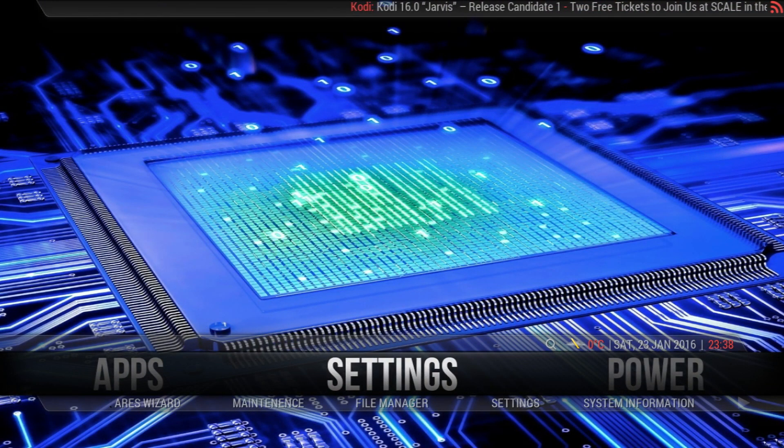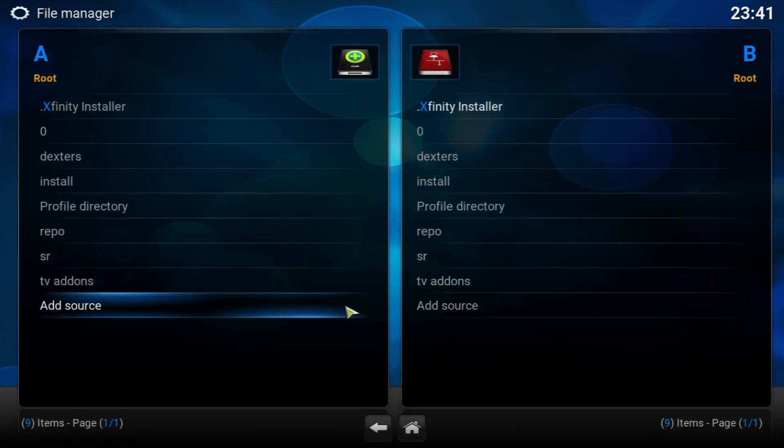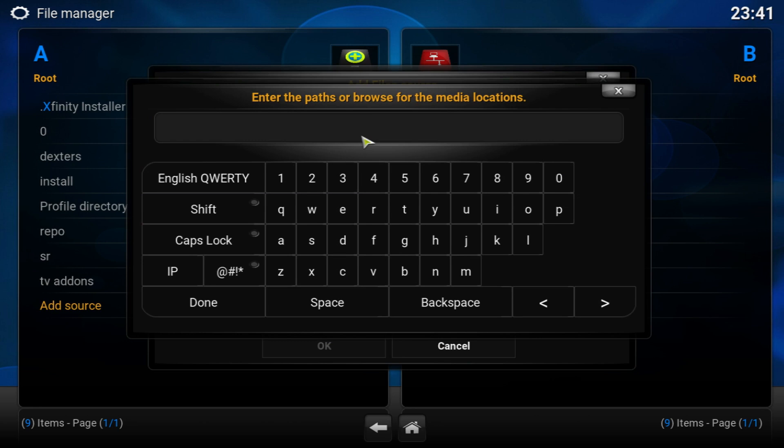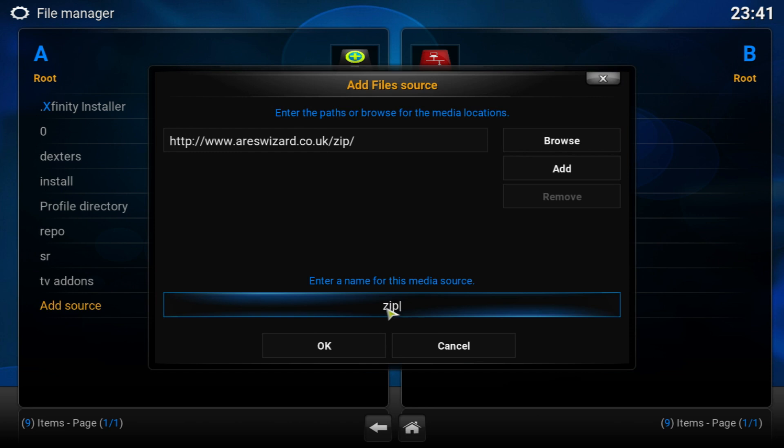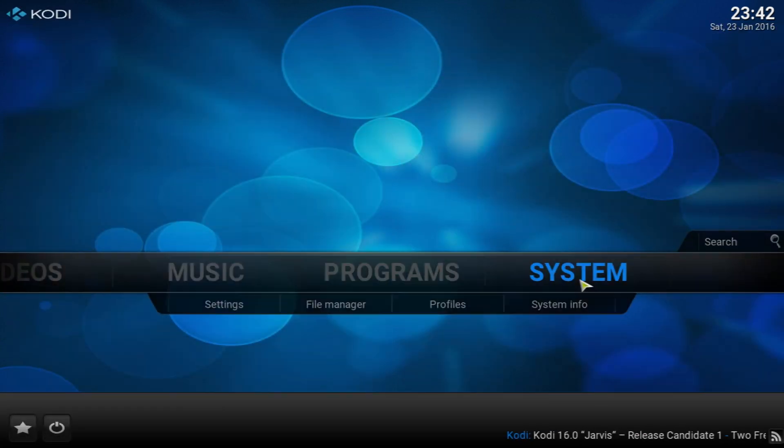I'm going to get back to the default settings and show you how to get this build. Go into Settings, then File Manager, and we're going to add a source. Click on Add Source, double-click on None, and add this source: http://www.rswizard.co.uk/zip. Pause the video, get the link from the description, and come back. Click Done and name it RS Wizard — put a dot before it so it brings it to the top of the list. Click OK.